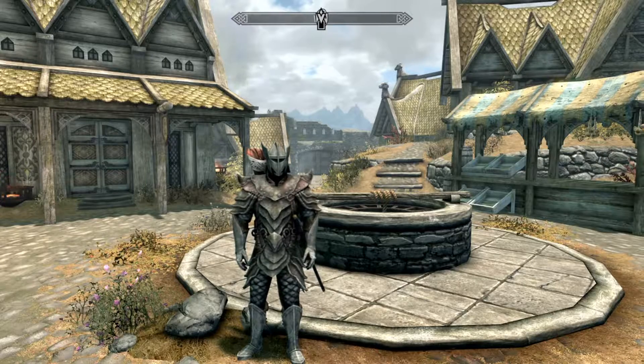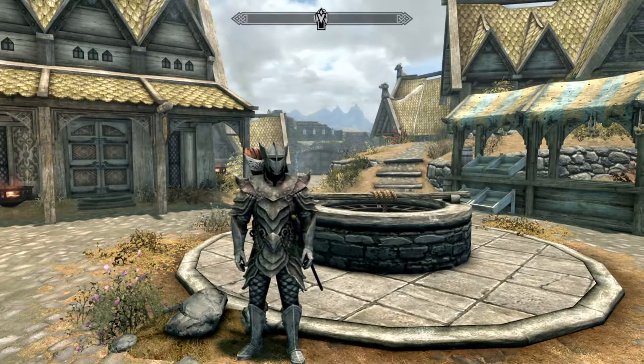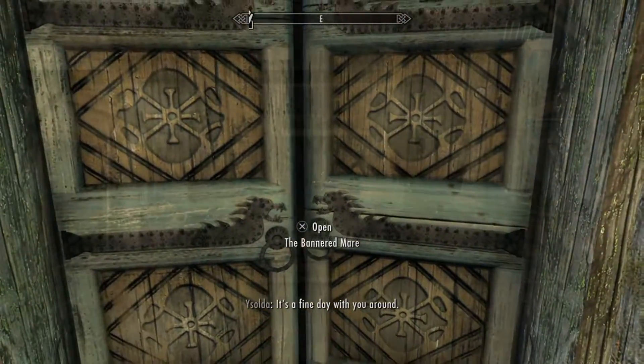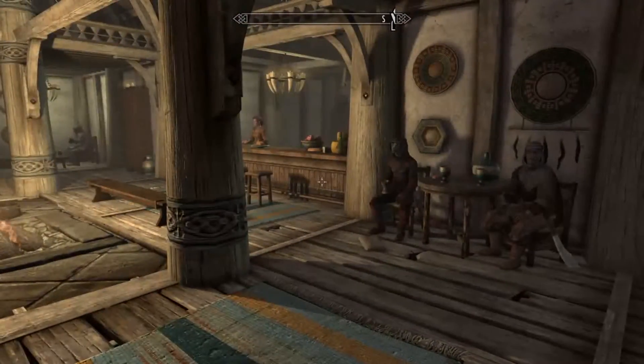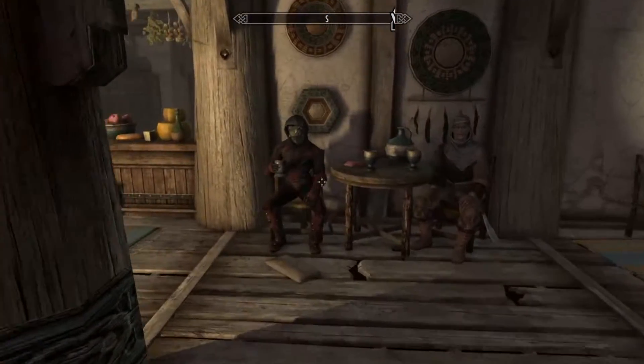It gives you the option to select a follower of whatever race you are looking for. What you're going to do is come to Whiterun here, and you are going to head up to the Bannered Mare. Walk inside here. And once you get inside the Bannered Mare, you're going to see a whole lot of people just hanging around. These are going to be our new followers.